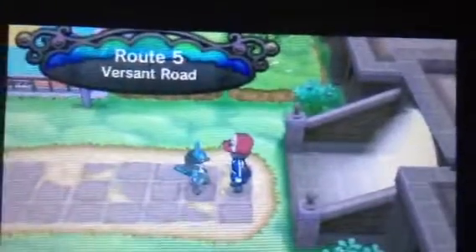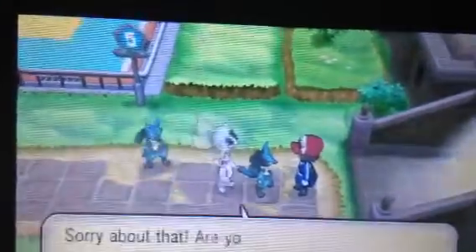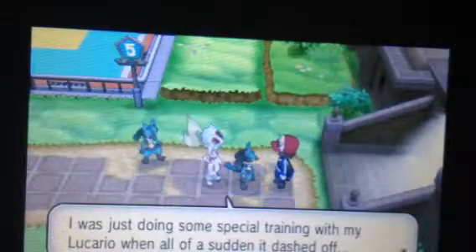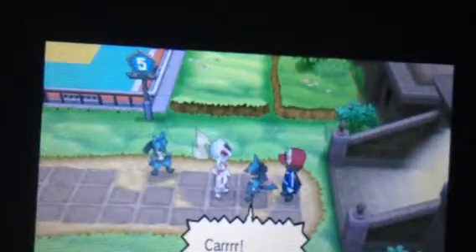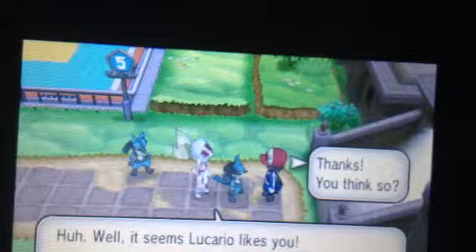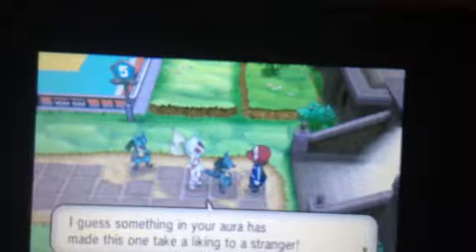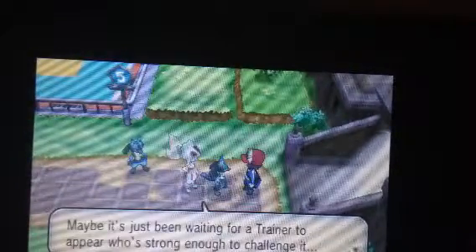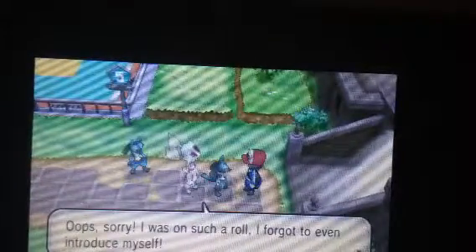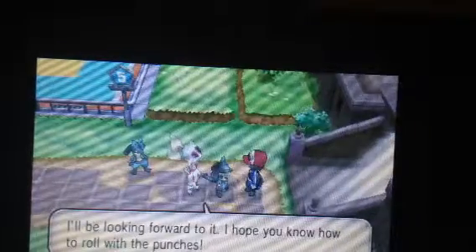We go out to the gate to do something real quick before the video ends. Wait — Lucario! Sorry about that, are you okay? I was just doing some special training with my Lucario and all of a sudden it dashed off. Hey Lucario, what's going on with you? Did you get drawn by his voice or something? Well, it seems that Lucario liked you. Lucario can read people's auras — I guess something in your aura made this one take a liking to a stranger. I'm Korrina, the Shalour City Gym Leader. If you're collecting gym badges, I'm sure we'll be battling sooner or later. I'll be looking forward to it — I hope you know how to roll with the punches.